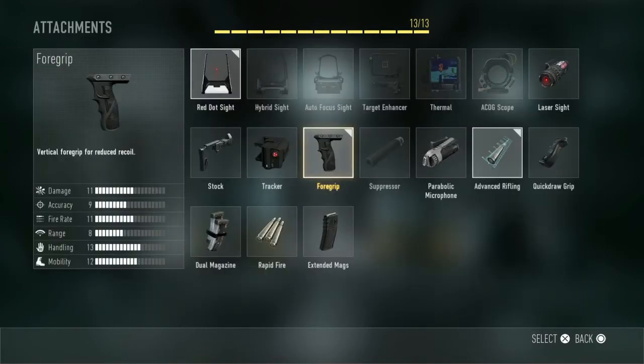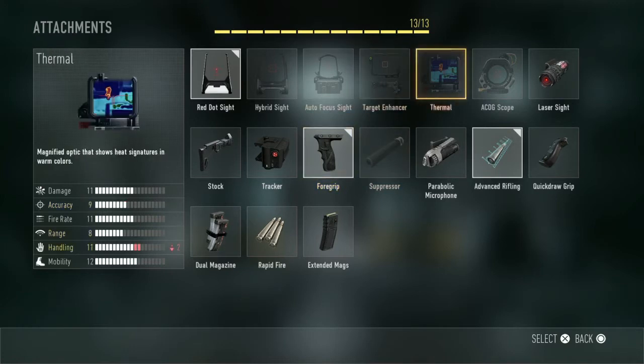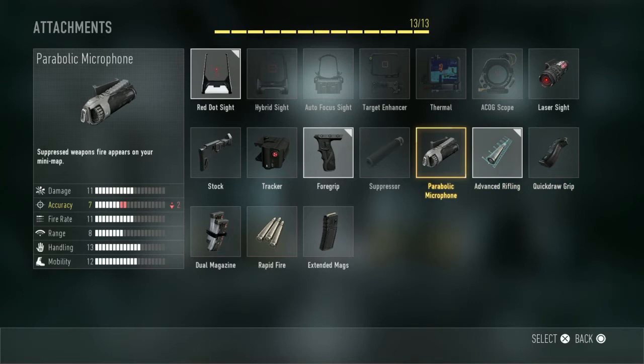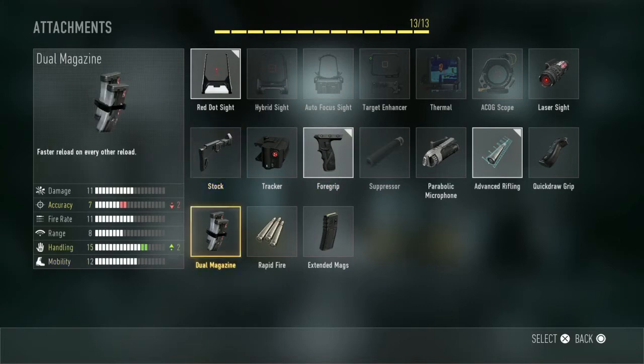For attachments we have the Red Dot Sight, the Hybrid Sight, the Auto Focus Sight, the Target Enhancer, the Thermal, the ACOG Scope, the Laser Sight, the Quick Draw Grip, the Advanced Rifling, the Parabolic Microphone, the Suppressor, the Foregrip, the Tracker, the Stock, and the Dual Magazine.